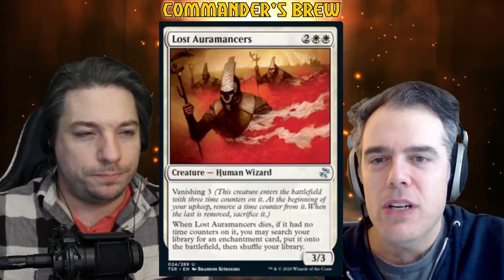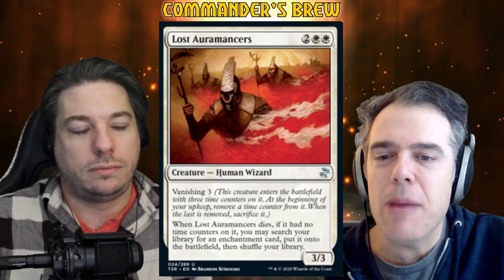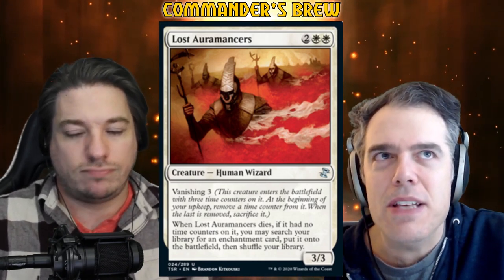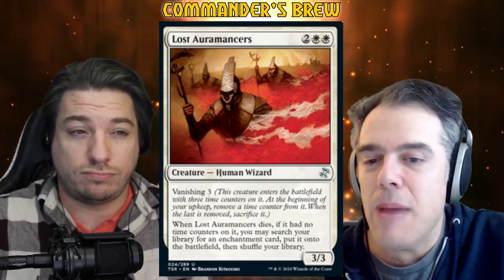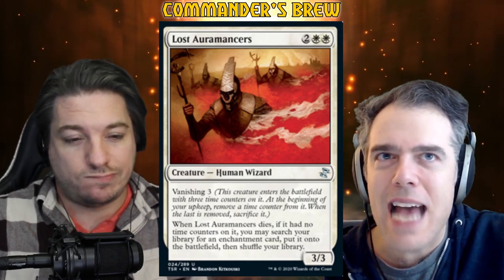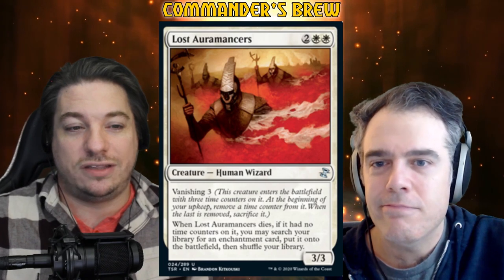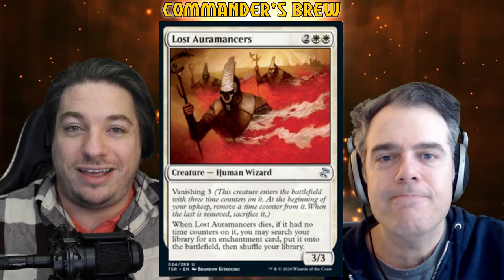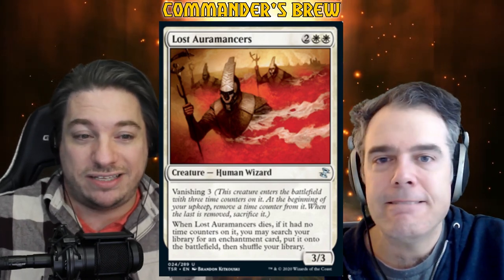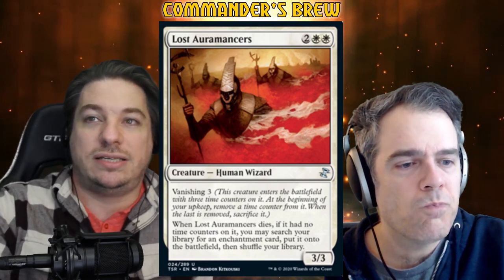When Lost Auromancers dies — you have to sacrifice them when you remove the last time counter — if it had no time counters on it, you may search your library for an enchantment card and put it onto the battlefield. So your opponents can kill them to deny you the tutor. This is a Commander's Brew classic — back before the reprint of Idyllic Tutor we were using this card because it's cheaper. It's not an amazing card; it's a tutor that takes three turns to happen and your opponents can stop it. But there are things in the deck that make up for it — it's going to be actually pretty easy to copy this creature, so you can get two Lost Auromancers.